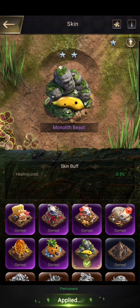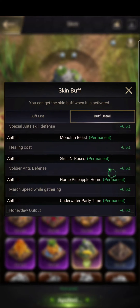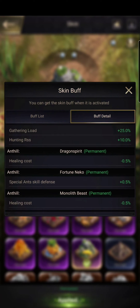And if I'm hunting on the regular, I'd just use healing costs — that's how I did it the whole time. But what I actually learned is if you press the little eye icon in the top right and go to buff detail, all of this is actually permanent.